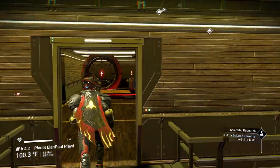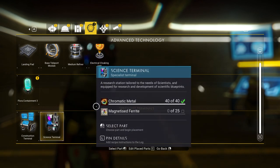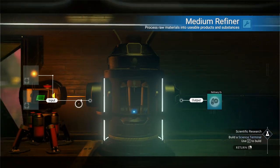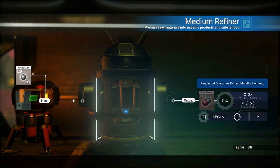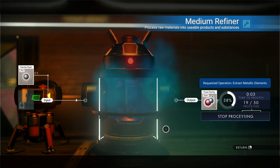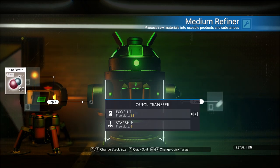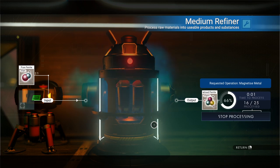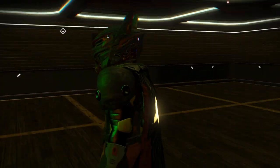We are on a mission. We're going to build a science terminal. We need magnetized ferrite — 25 of it — so that's going to require 50. Let's use our new refiner. That's going to require 50 ferrite dust, which we turn into 50 pure ferrite, and then 25 magnetized ferrite. Isn't that great? Love this thing — it doesn't require any fuel at all.